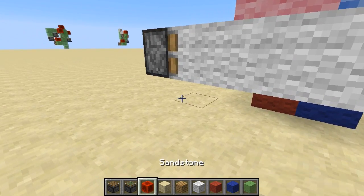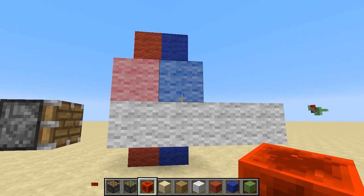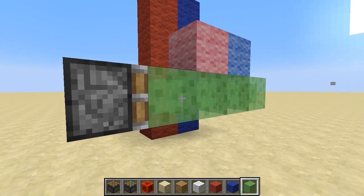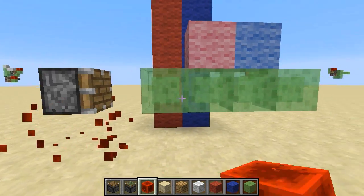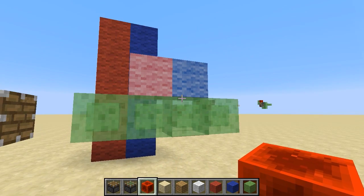Normally, powering a piston will only push the blocks that are directly in front of the piston. Here, the pink and blue blocks have not moved — only the white ones have. However, in the latest snapshot, slime blocks were changed to stick to other blocks. So if we power a piston and push it, any blocks adjacent to the slime blocks will also get pushed along.